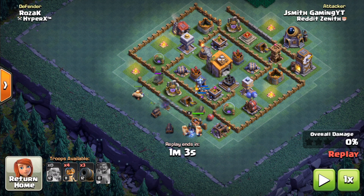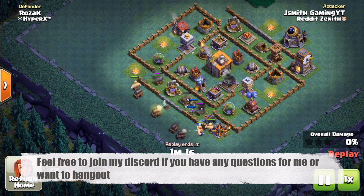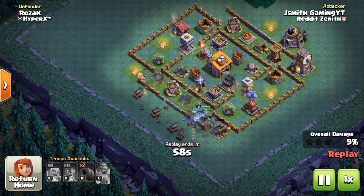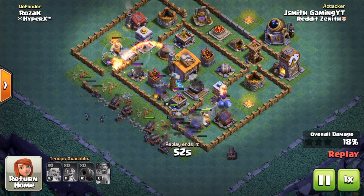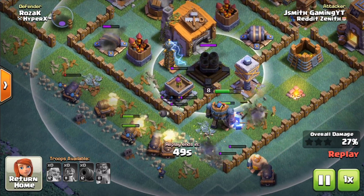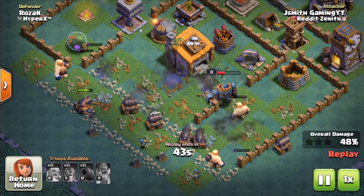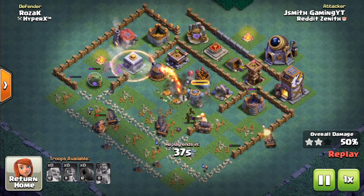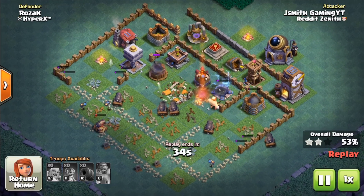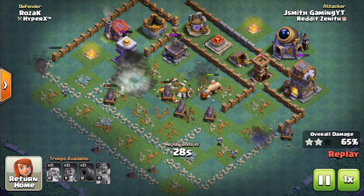After that, place the giants — they act as the front-line tank, soak up damage, and distract the defenses. After the giants are placed, put down the cannon carts and wall breakers to push into the base and start doing serious damage to all the buildings. We angled the attack closest to the mortar to get that taken care of as soon as possible. As everything pushes in, we're really just trying to do as much damage as possible and keep the battle machine alive, since it's essentially a tank that never stops healing.